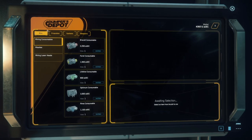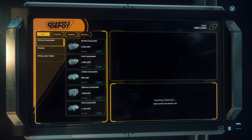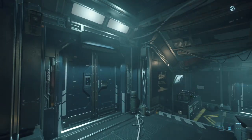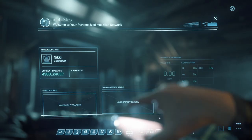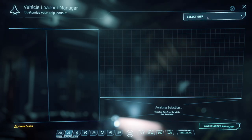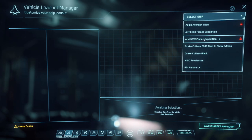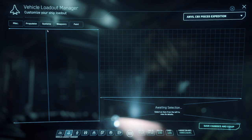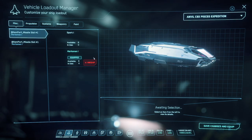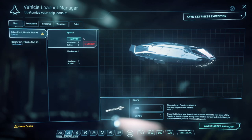You'll find your components here. In the world of a Chris Roberts game, the best of everything does not make the best build. For example, if you take the best shield out there, it gives you great shielding, but when the shield comes down, it has a very, very slow recharge rate, leaving you vulnerable for a long period of time when your ship has to recharge those shields. So this is by no means the best loadout, but it's a loadout that I've selected.